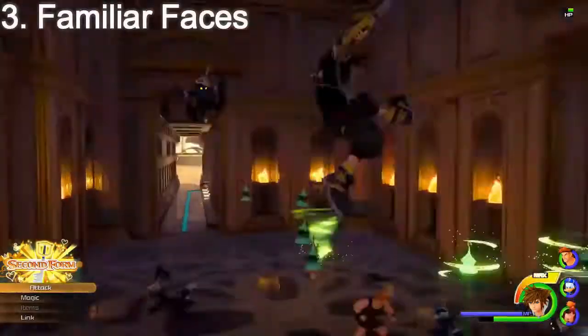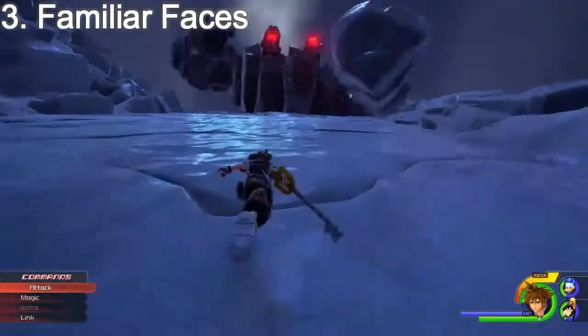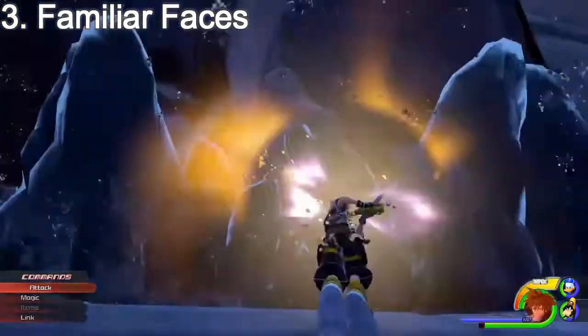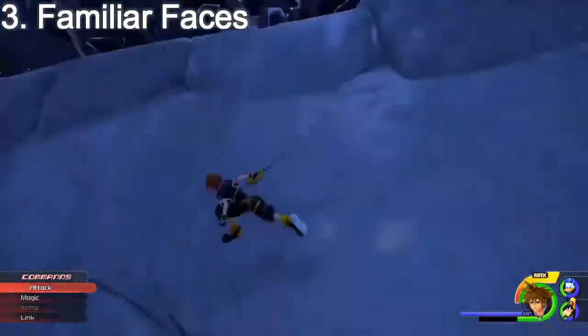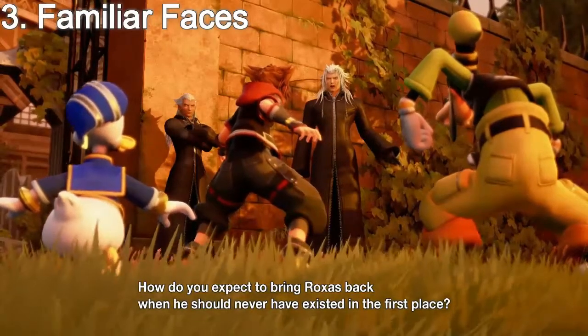Number 3: Familiar faces. In the orchestra trailer we got to see a few familiar faces from the Kingdom Hearts series such as Maleficent, Hades, Pete, Hercules, Xemnas and Ansem. It was great since we got to see what they all look like on next gen and it gave us an indication as to just how good the character models will be.